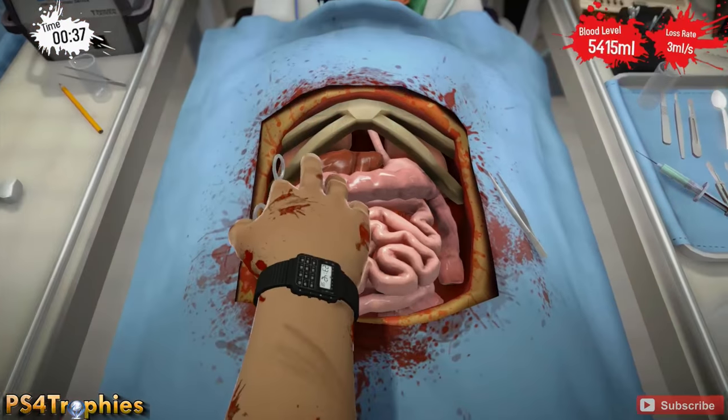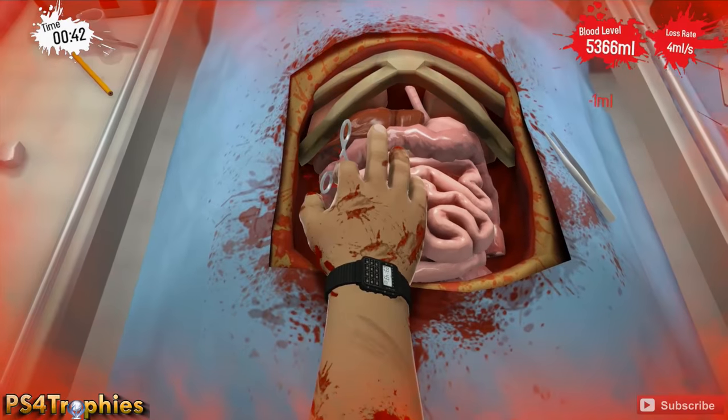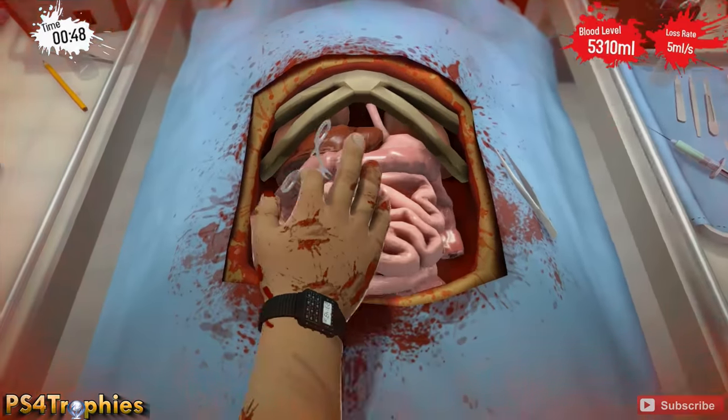The first cut point for the small intestines is kind of on the left, pretty much where I am right now. Then there's going to be one underneath the large intestines, down in the top left corner underneath the liver — it's actually underneath the large intestine.